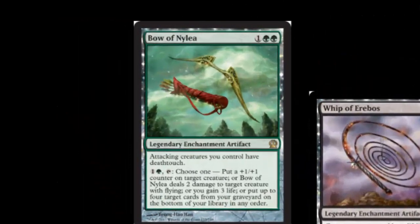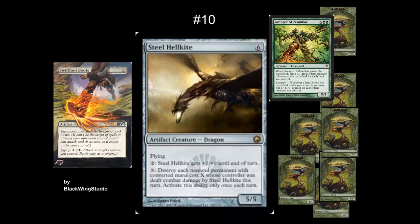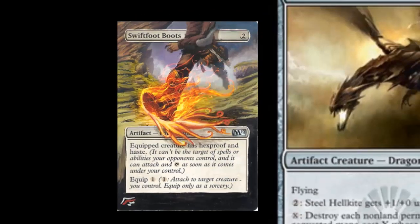Bow of Nylea has to be the MVP recently in my green deck. In the number 10 spot, I've got Steel Hellkite. This guy is amazing — more often than not he saves me in games. I've used it to kill plant tokens and large creatures. This is also a creature that begs for someone to play Swiftfoot Boots. Throughout this video, I'm going to be featuring some alters from Blackwing Studio. Blackwing has done some really cool art alters — definitely recommend checking them out.